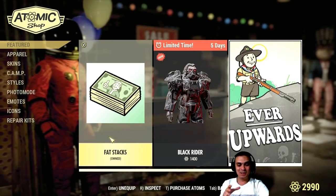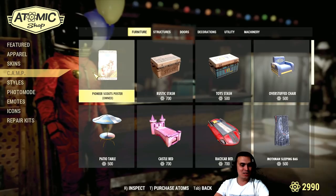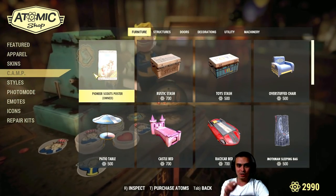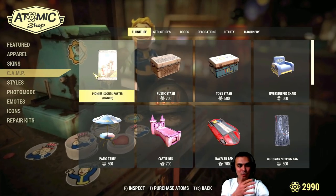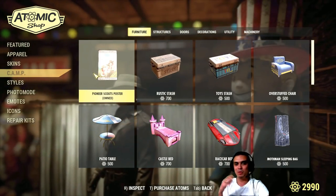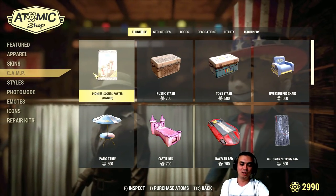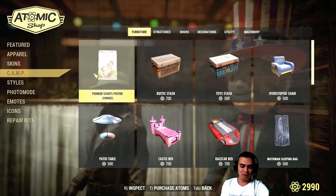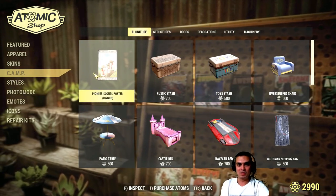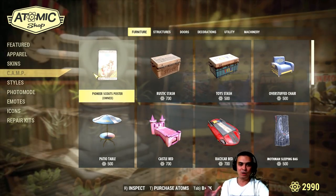Now let's jump to the craziest part. Number one, in the camp section you can get for free the Pioneer Scout poster, which you can place in your camp and trigger the pioneer quest to get the backpacks. But it's a really hard quest - that's why I'm not gonna do a walkthrough. It is really, really hard. You gotta do some challenges, three of them, and those three challenges have sub-challenges.